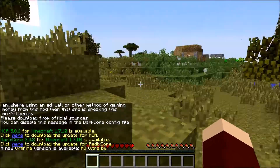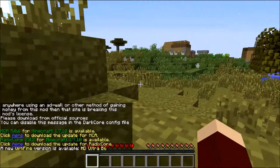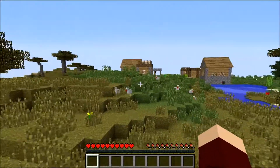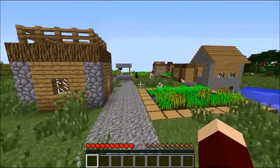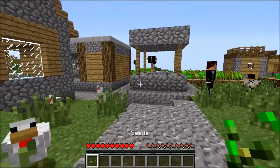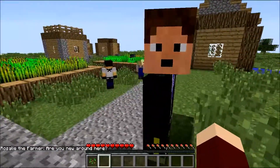Now, I did go out and find a new seed. This new seed looks pretty cool — we're in a nice big savannah with tons of trees around. And best of all, there is a village right over here. Pretty nice village, too. It's got a butcher's and a ton of chickens, apparently. And an Alex priest.